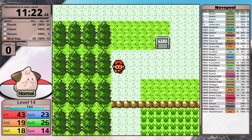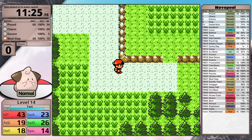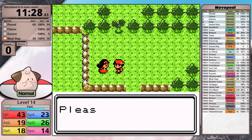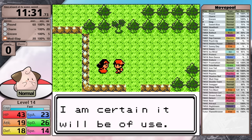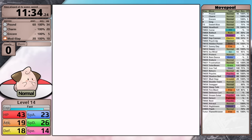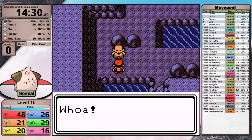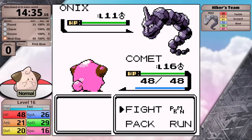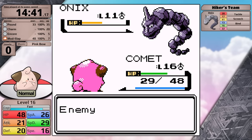You might think Encore is the more obvious choice to delete - and I would agree with you now. I was thinking I could maybe use it to trap Bugsy's Scyther in Quick Attack instead of Fury Cutter, and potentially Whitney's Miltank in a move like Stomp or Milk Drink. While I've been explaining that, I'm walking back towards New Bark Town. If you head back to the very first route on Tuesdays, you can find a lady in red and she will give you the Pink Bow, which boosts the damage of Normal-type moves. She only appears after you defeat Falkner, so the fastest way to get this item is backtracking like I did.